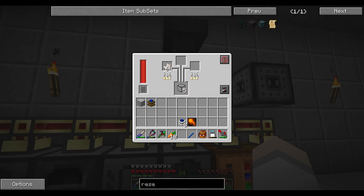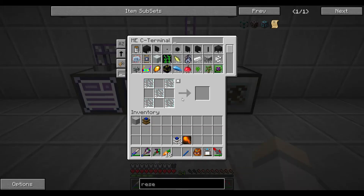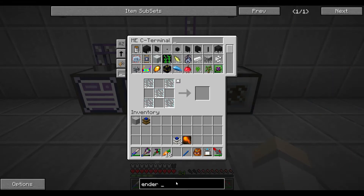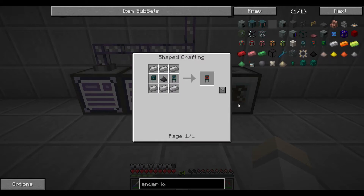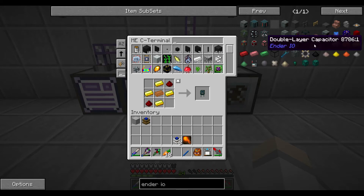Maybe we can figure this out. Let's go to the Ender IO wiki - there we go. So double-layered basic capacitor - I guess this is it. Let's create a couple of these - let's create six of them. I don't know how many we need.